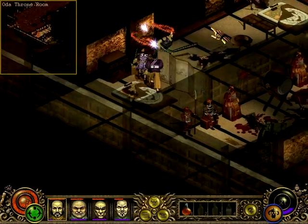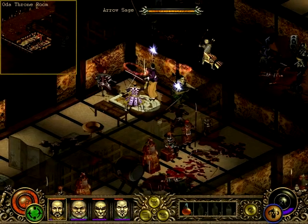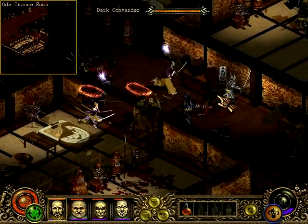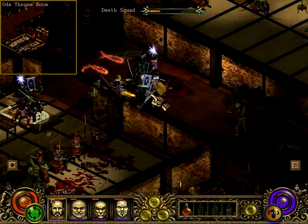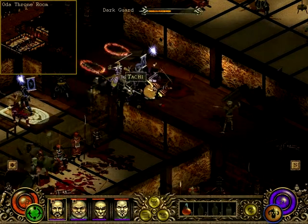More gold. Oh, this is just a small room. There's some other ones there — dark guard, dark commander. Let's see what we can do about this. The leader got a level up, which is very nice.